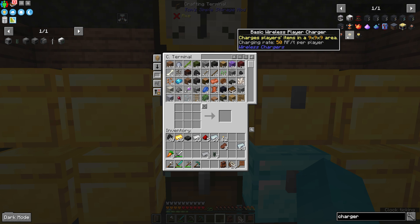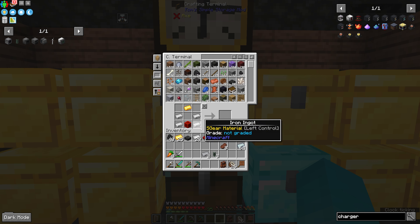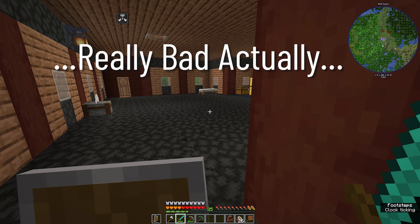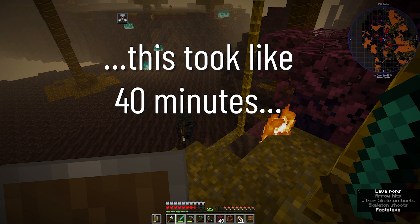Ideally, we would make a wireless charger, but we need one ender pearl which I don't have. Although, how bad would it be to get one? Probably not too bad — it's just a single ender pearl. All right, maybe not. Not a wither Enderman.